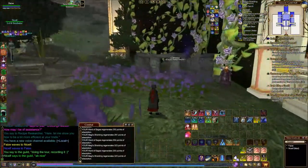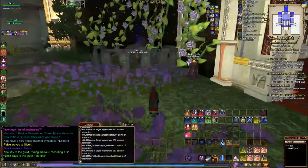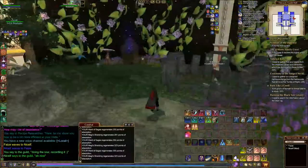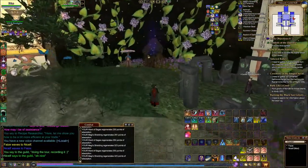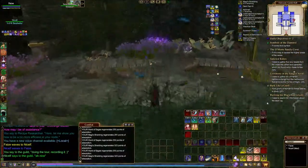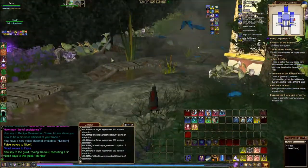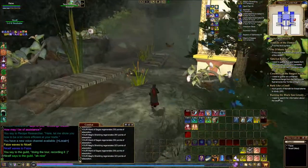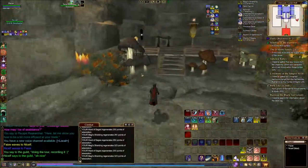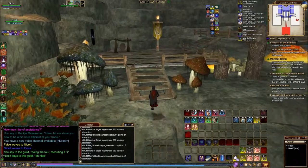They've done a cracking job. There's the jury portal. This looks like the, yeah, the portal to housing. I think it looks really nice. Through the waterfall. All the other different portals.